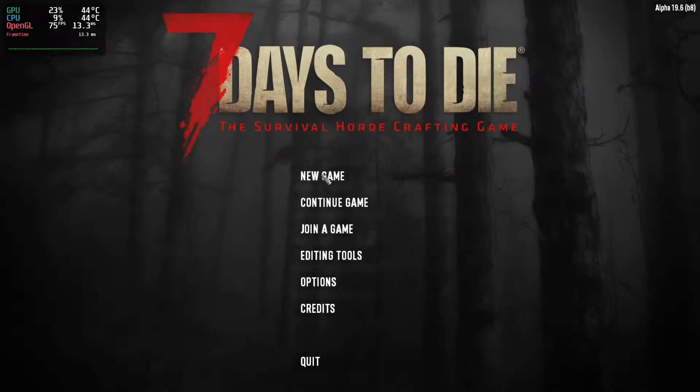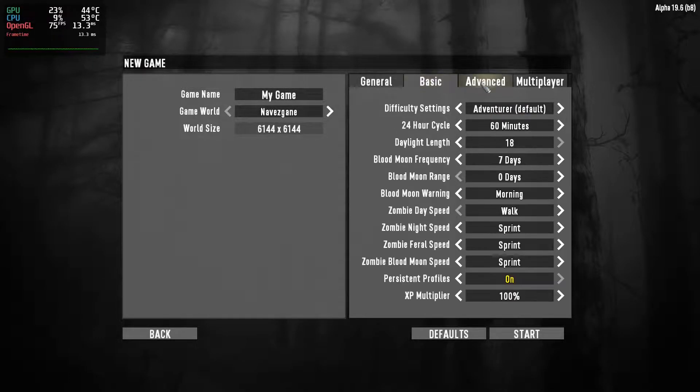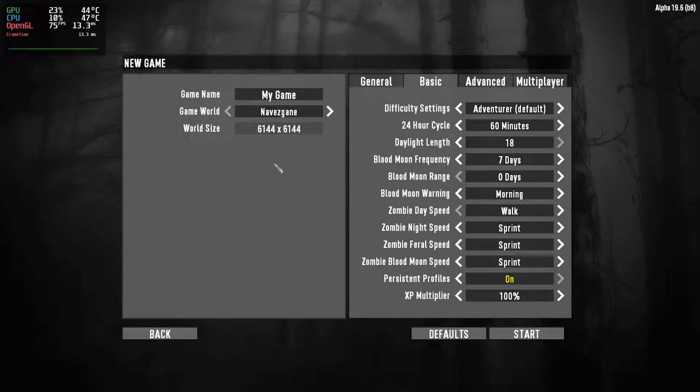Hey you guys, it's October and I want to show you a curious little game called Seven Days to Die. This is Alpha 19.6, I'm running on Debian Testing. I've got MangoHUD on the top left corner. I'm going to create just a default, basic world in Navisgane County. And let's just get started.